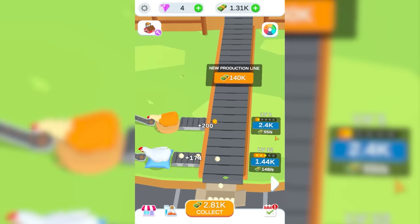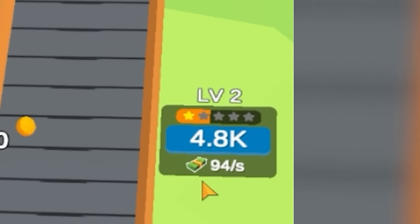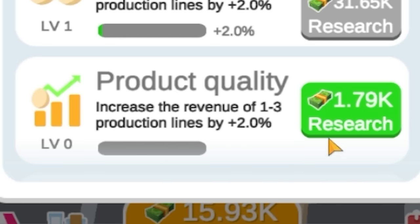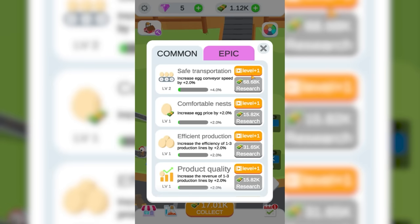That comes with a golden chicken. It earns 55 dollars a second. You'd think for a golden chicken it would be a little more valuable, but I bet when we upgrade it, it goes up quickly. 94 dollars a second after a single upgrade. We can also spend some money to upgrade our egg conveyor speed by 2%, egg price by 2% — these are all really good. Increase the efficiency of production lines 1 through 3, increase the revenue. I'm basically gonna click on these so long as they're green — that's just gonna be long-term profits.